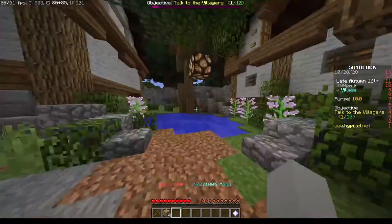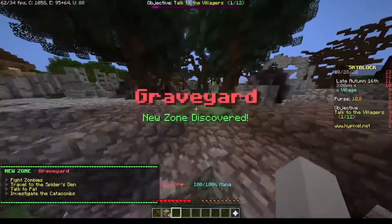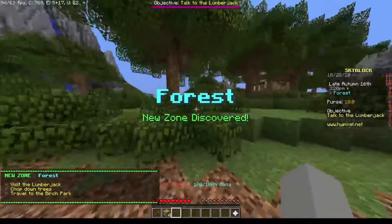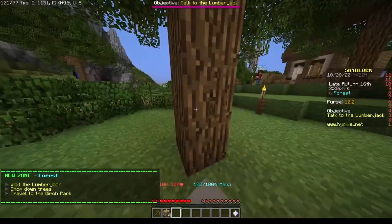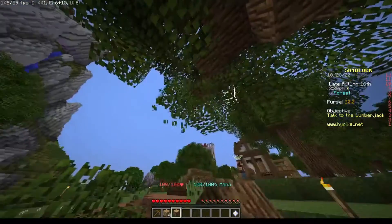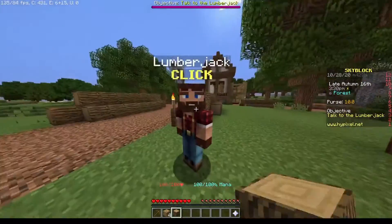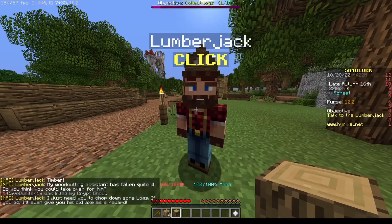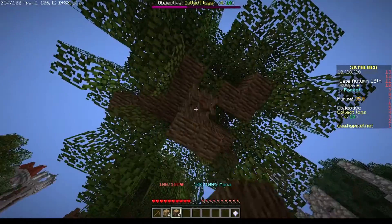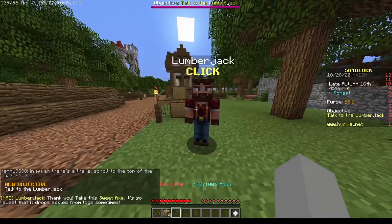I probably should have crafted an axe. Oh wait, this looks a lot more forest-like — that's a graveyard forest. Can I chop down stuff here? I can! But I need leaves. How do I get leaves? This NPC will give me an axe, so sure. Ten logs achieved!